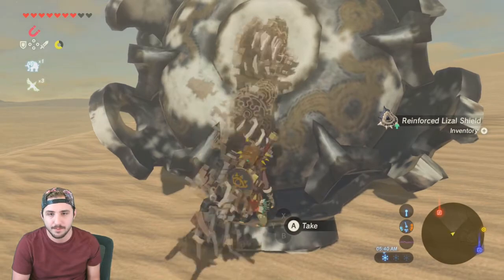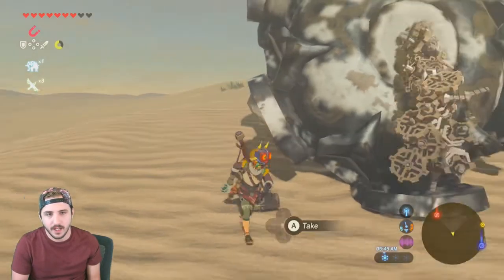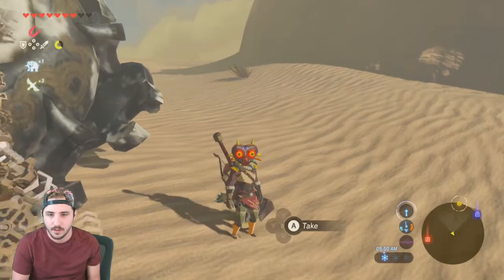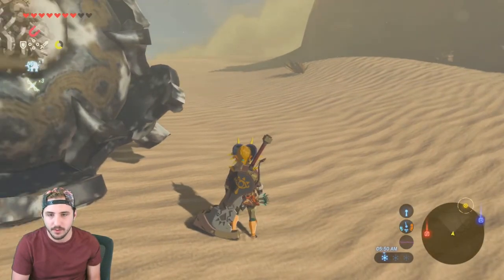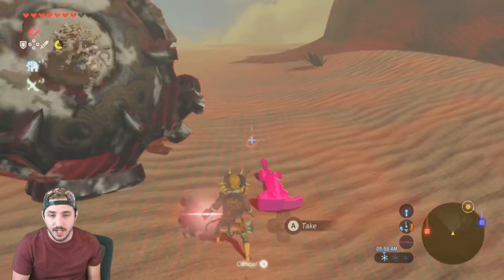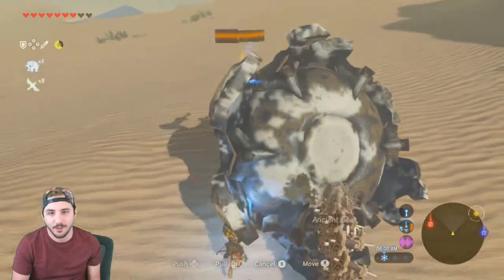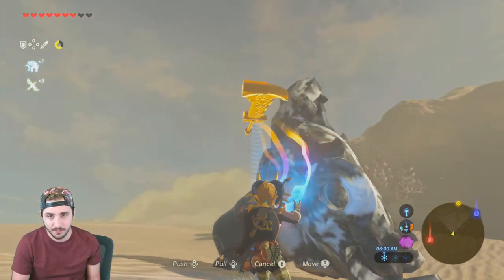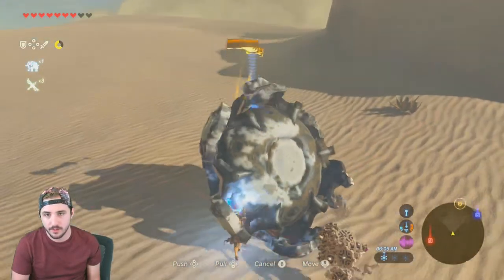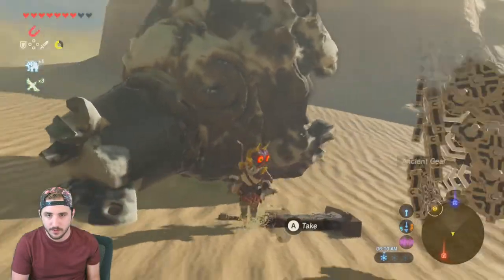I accidentally grabbed the shield, which is a problem because the cobble crusher isn't metal — actually, wait, it is metal, wonderful. There's a high chance that if I open my menu the game will crash, and I don't want that because then I'd have to do this all over again from the start. I'm trying to flip it rather than push it — turning it might be useful too.